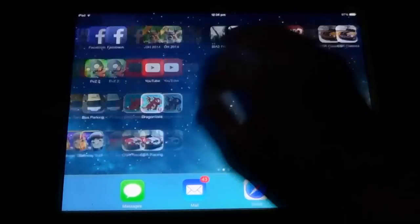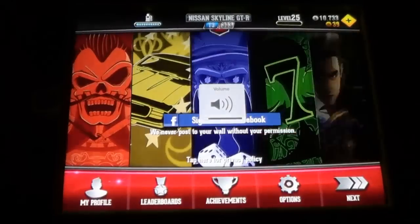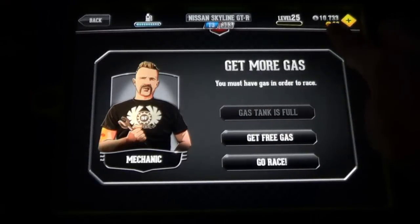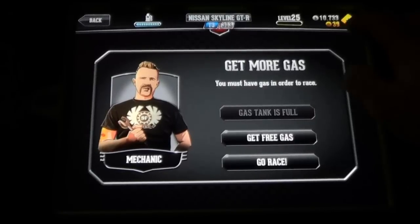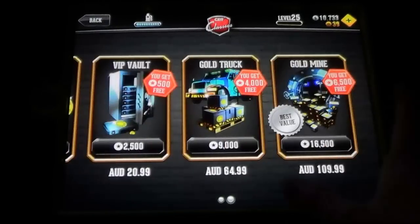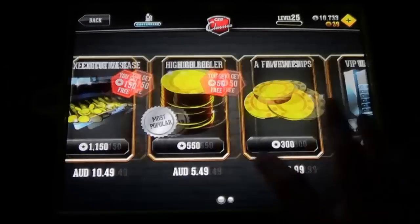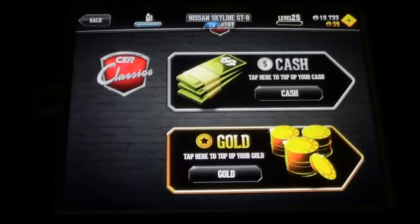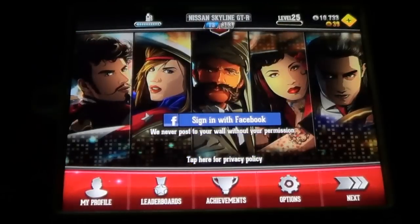The only thing I really don't like about it is — if I just click CSR Classics — this up here is your fuel. If the fuel goes down, you have to pay 20 gold, which at the moment I have 30 of. That is quite expensive in this game — that's ranking up twice and I'm only level 25. The gold is actually pretty pricey: for 1000 it's $12, and just for 300 is $3, which is alright. You can buy a really nice car with that, but it's quite a bit of money and that's what I really don't like about it.